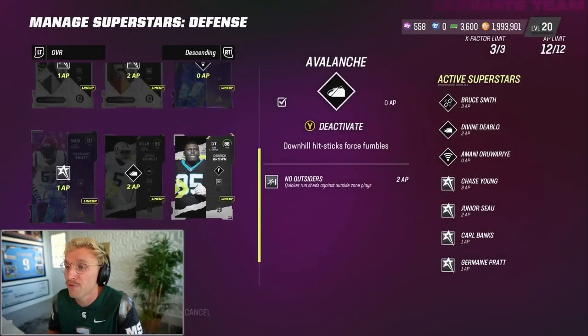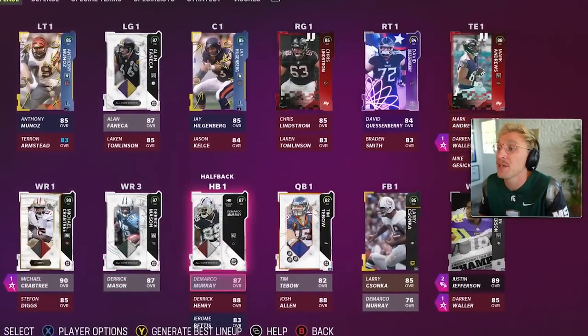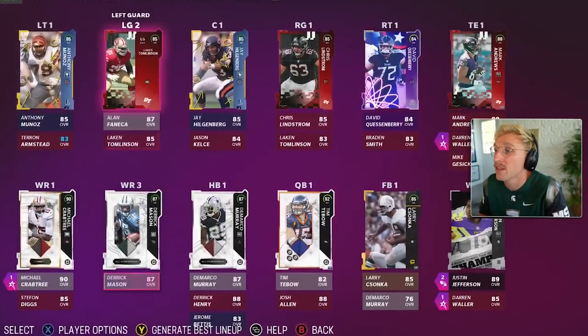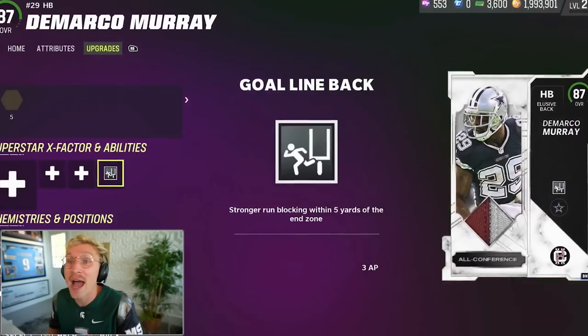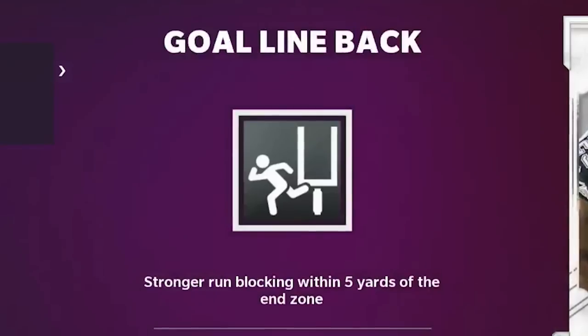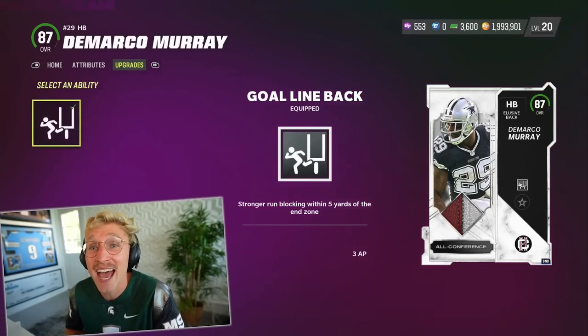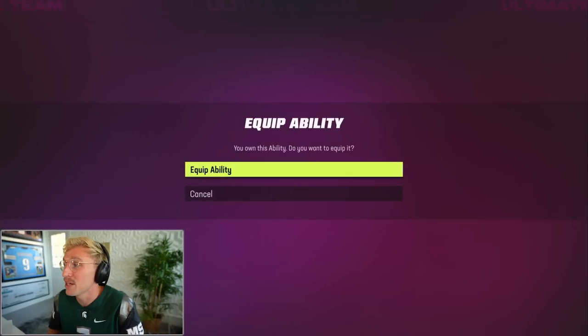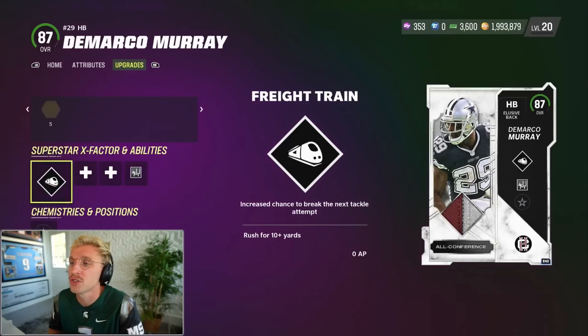I'm going to send Edge Threat off both edges with Bruce Smith and Chase Young. Junior Seau and Carl Banks will hold down the fort — defense looks amazing. On offense: Crabtree, Derek Mason, DeMarco Murray, Tim Tebow, and Alan Fanica. DeMarco Murray has an ability I've never seen before — Goal Line Back — stronger run blocking within five yards of the end zone. That is badass. And I'm going to give him Freight Train as well.